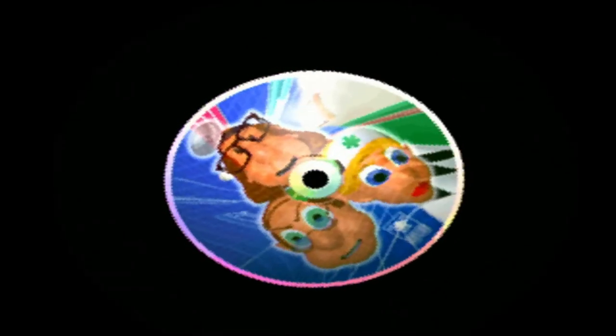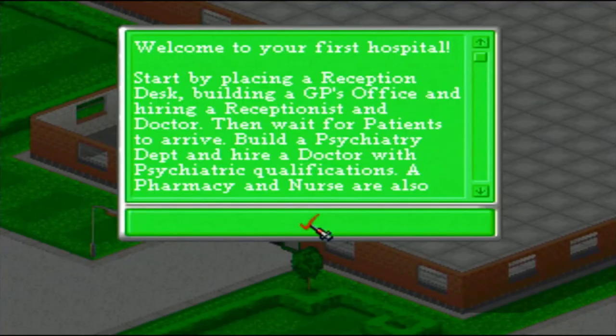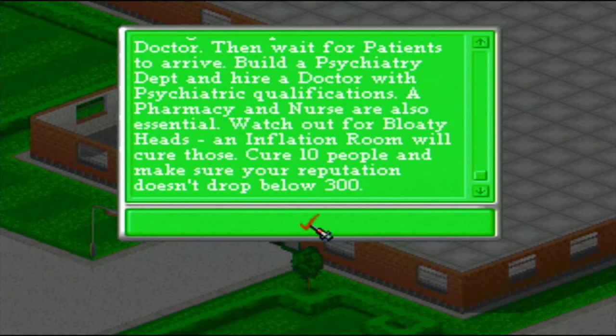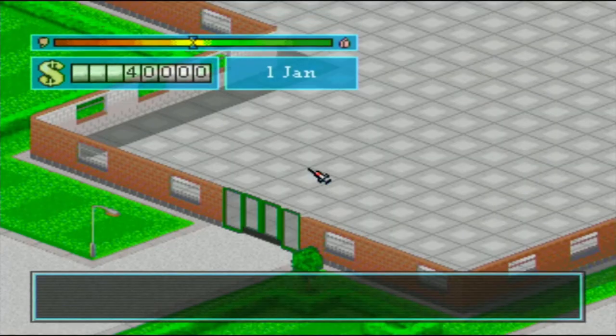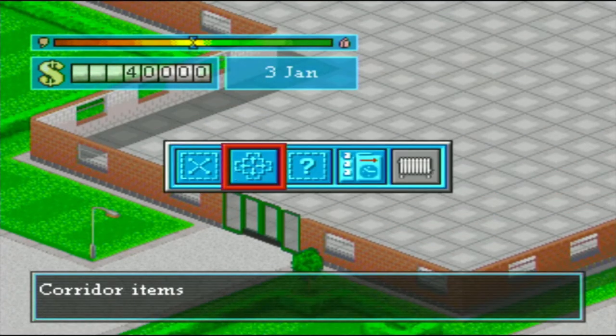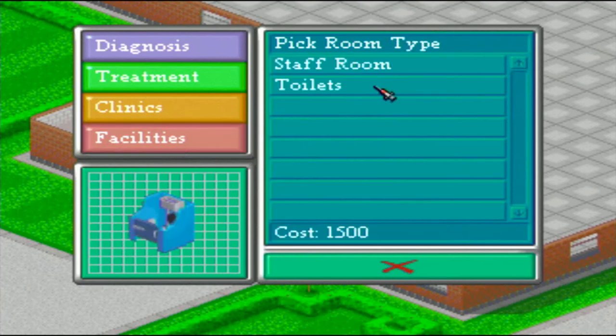The aim of the game is to run a fictional hospital, and you must treat a number of patients with fictional and comical diseases, such as Bloaty Head, which swells the patient's head and you must pop it like a balloon in one of the treatment rooms, and King Complex, where a patient will impersonate Elvis.